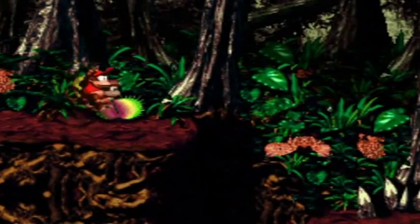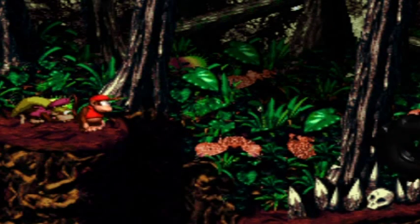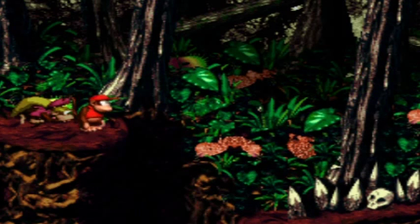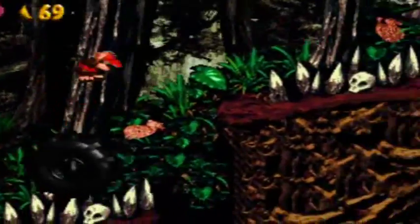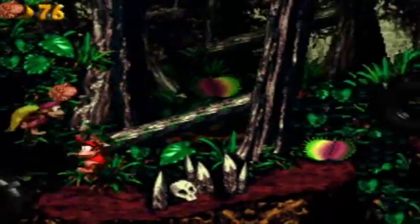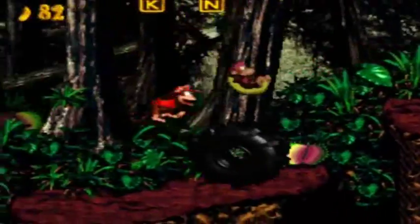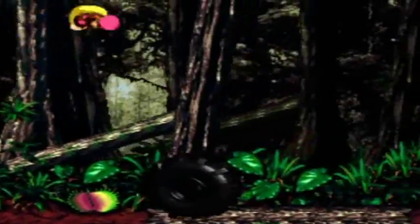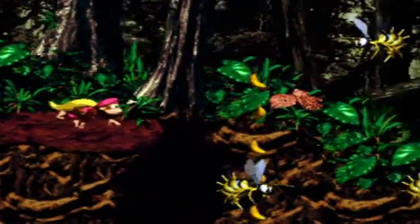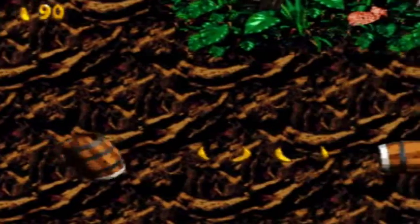There are different variations of those Cutlass enemies — some of them actually pull their swords out faster. Look at Dixie — she's stuck in her animation. I think that could be an emulation error. Anyway, the Cutlass enemies are something you've got to look out for depending on their color. You gotta watch how they stick their swords in the ground as a pattern — it's just something you gotta pay attention to as you go.